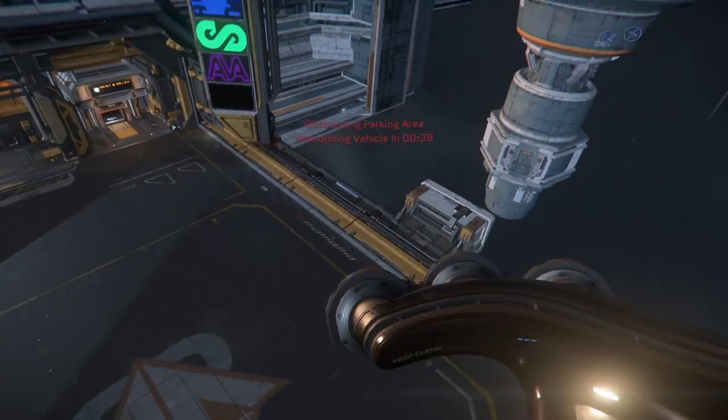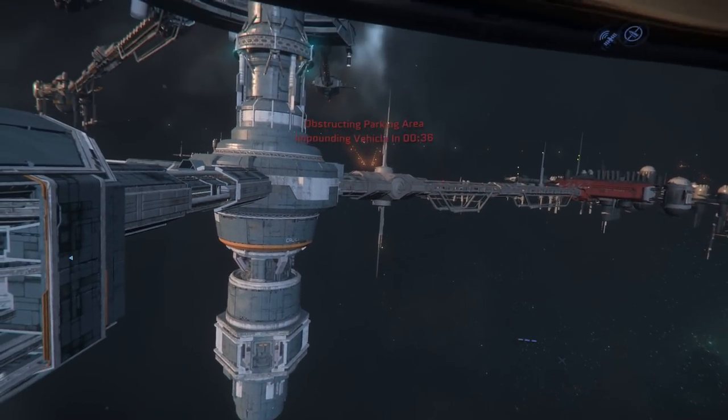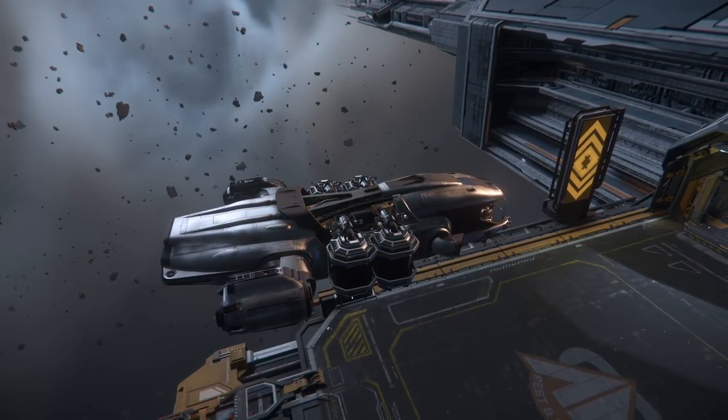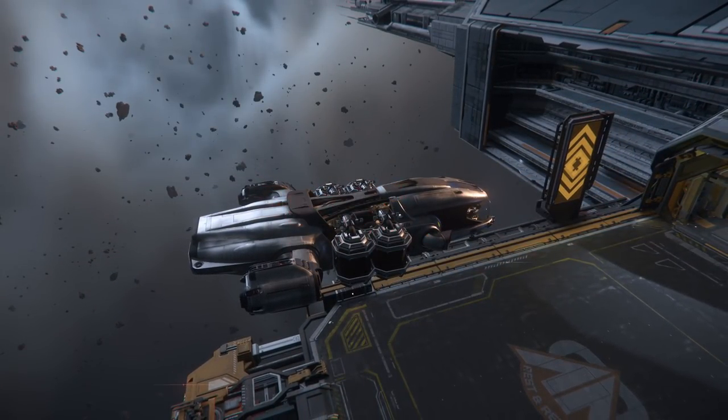You can either stand here and wait for the countdown clock to reach zero — it'll force spawn you inside. Or you can backspace kill yourself to Habs. This will get you to the refinery terminal much faster.